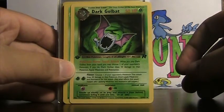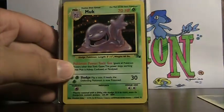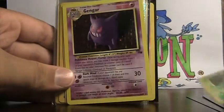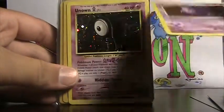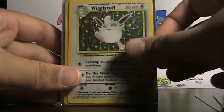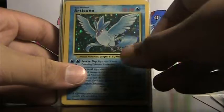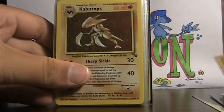So: Dark Golbat from Rocket, first edition non-holo; Muk fossil holo; Muk fossil holo; Gengar fossil; Unown Neo Discovery holo; Wigglytuff jungle; Gengar jungle; Fossil Articuno; Gengar fossil — another one of those.